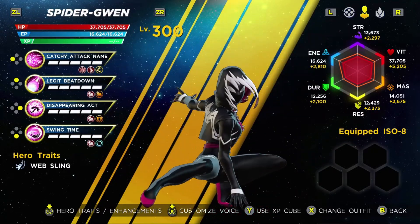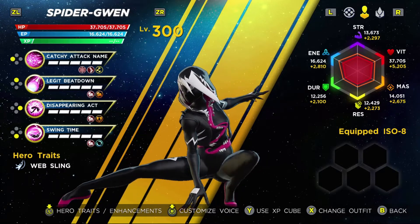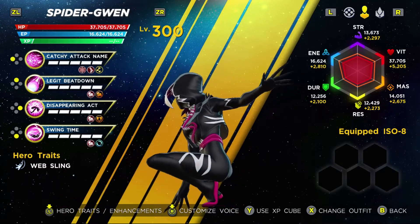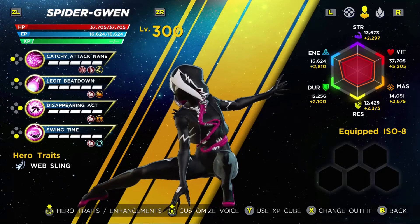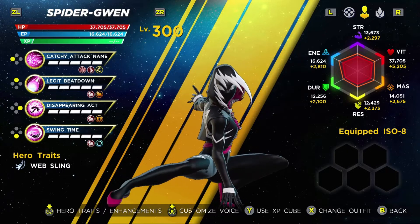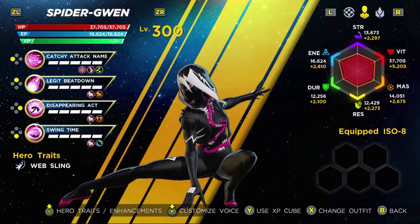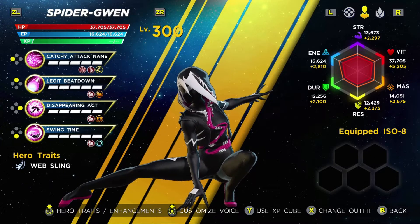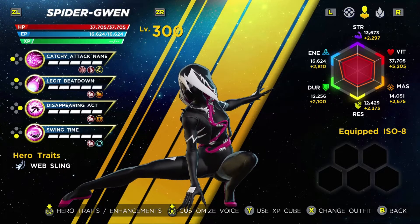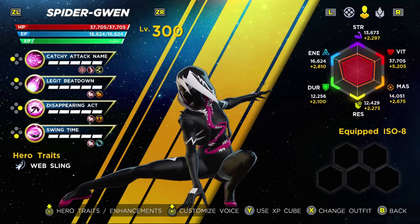Next up we have Spider-Gwen. I love this outfit — it's just such a cool take on the Venom symbiote, and Gwen pulls it off phenomenally. And as an added bonus, whenever you have this alternate skin selected, she reads off her voice lines in a Venomized voice. That is incredible attention to detail that I have a lot of appreciation for.